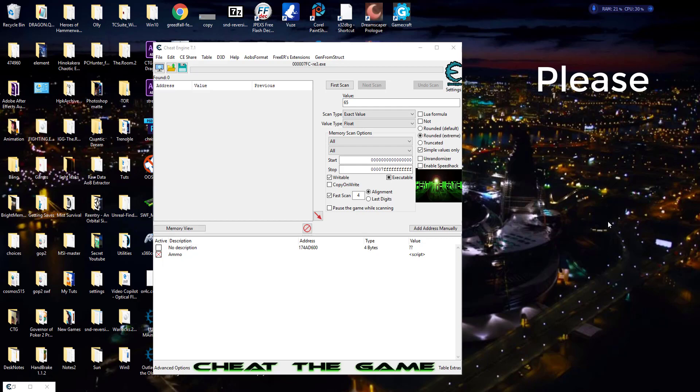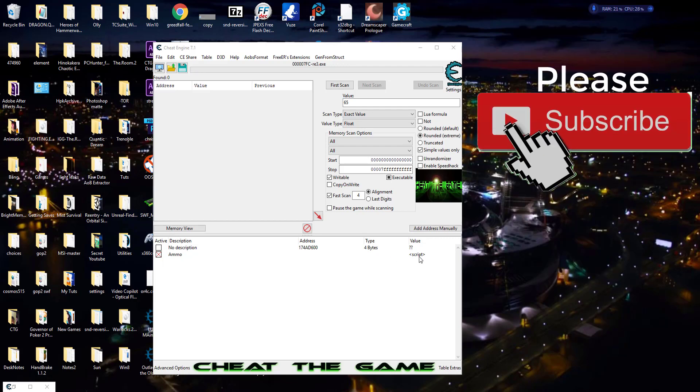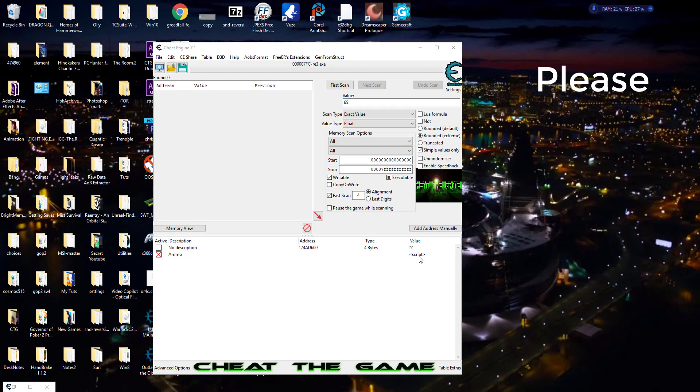We got a problem with Resident Evil 3 in that any code we come out with does have integrity checks. Now this particular integrity check — if you remember back when we did Assassin's Creed Unity, when we turned on our codes it slams the game down and completely shuts it off. However, this game doesn't do that. What it does is it prevents you from interacting with objects. You can't progress in the game anymore. You're just stuck where you are, and you've got to take the game all the way down and reload it back up to have everything turned back on again.